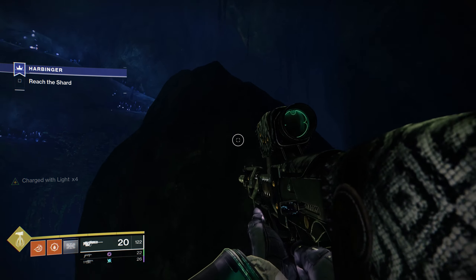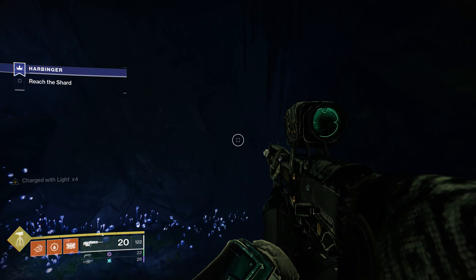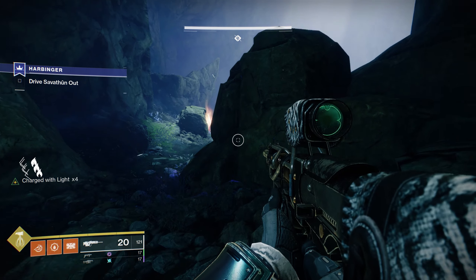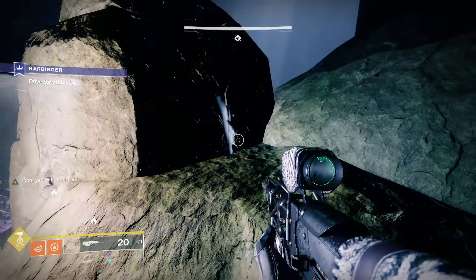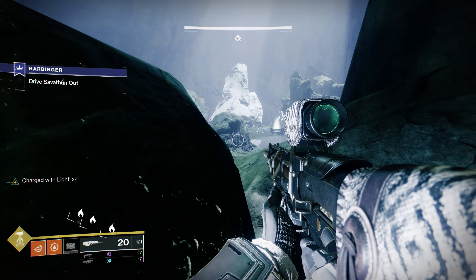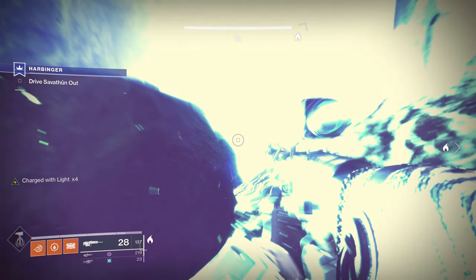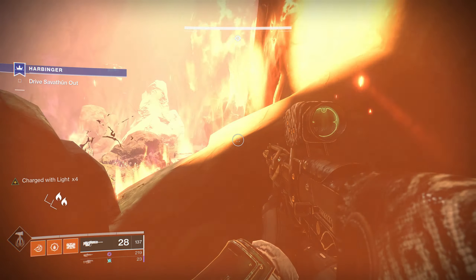After you make your way through the jumping portion and into the final room with the Taken Knight, once the boss is immune, the adds will continue spawning until you kill the two solar shield knights on the left and right, so try to get rid of them as fast as possible. There is a head glitch spot you can sit at, but be careful because fire did hit me occasionally. When it did, the protective light kicked in and saved me. I did try to kill adds closer to where I was standing so I could run out and get ammo if need be, but I was getting booped all over the place when trying to collect the ammo, so I decided to stay back.